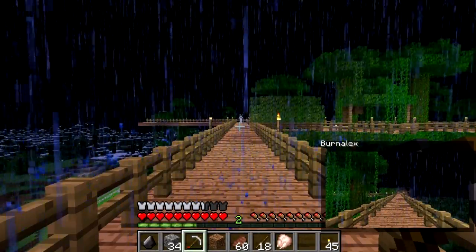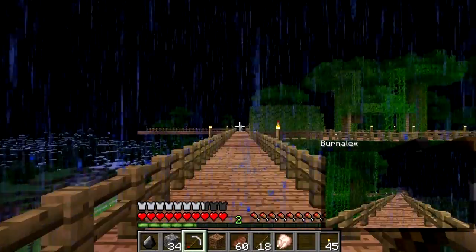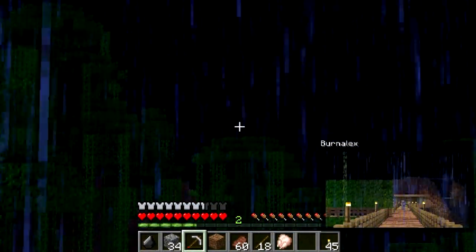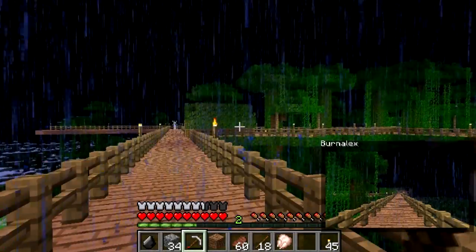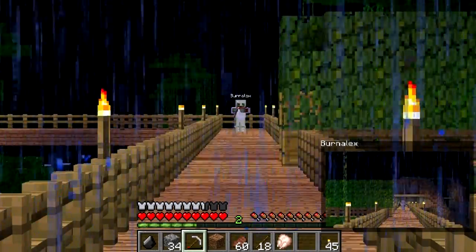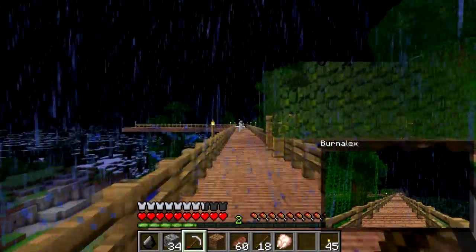With OptiFine, if you press Control you can zoom in, and another cool thing is that it zooms up his screen as well. So if I press Control, you can see it zooms up not only my screen but his screen too - that's actually really awesome. You can see what your friends are looking at with the OptiFine advantage. You can see that BurnAlex has a bow and arrow - it looks like we have to fight to the death!